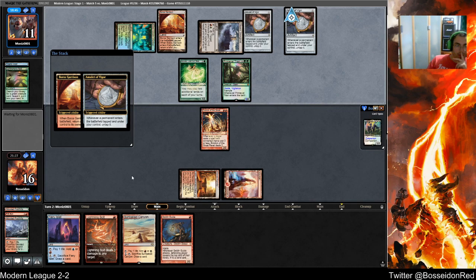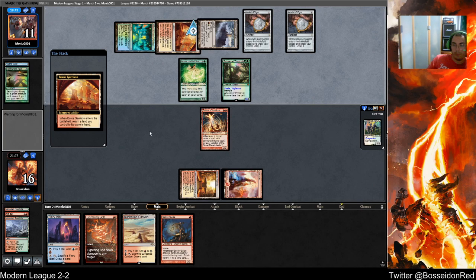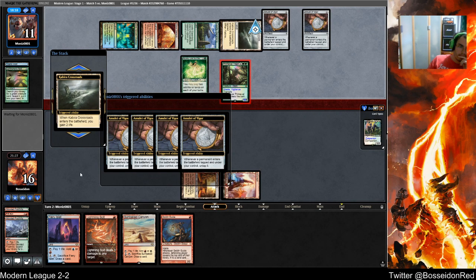This is very interesting — my opponent is telling me he doesn't have Sunhome, basically. I would have been dead if he had it because he double strikes this and tramples through Eidolon. Do I block here? I don't think I do, actually. Wait — can I do anything at all? I can't, right?